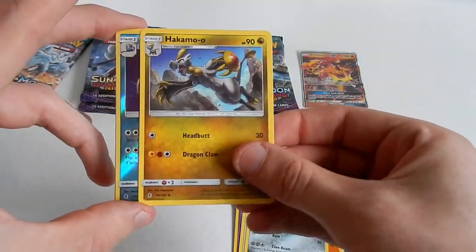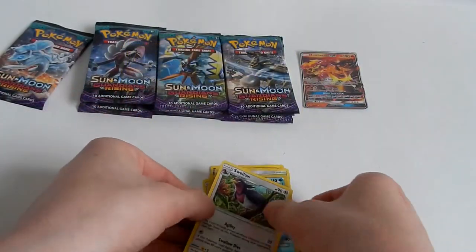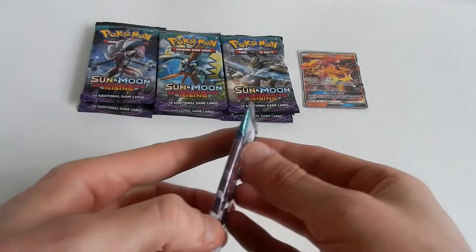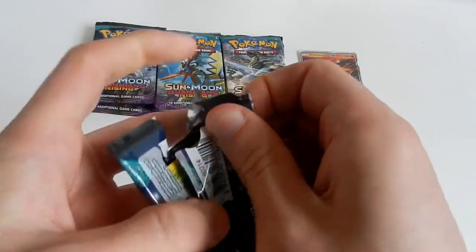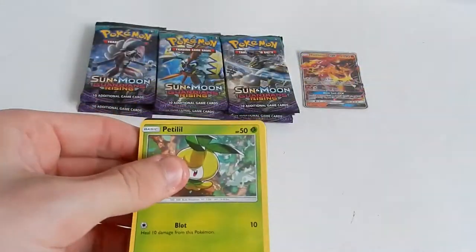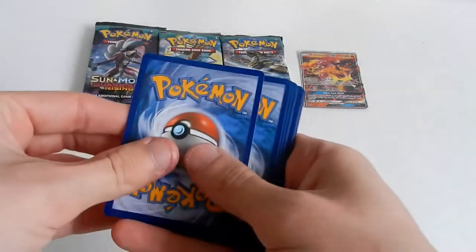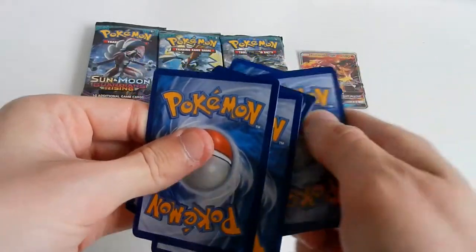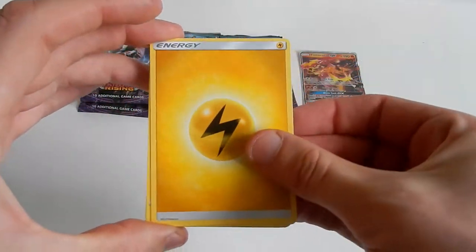Miltank, Hakamo-o, Tentacrow. Lightning energy. One, two, three, and four.